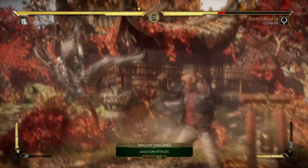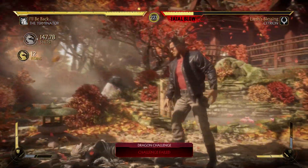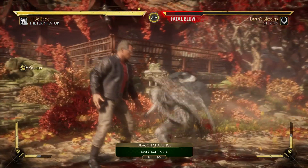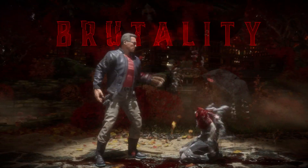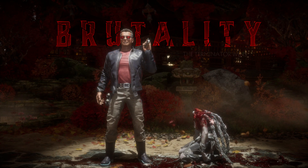The classic uppercut brutality is actually different for the T-800, mainly due to the reason that he has two different variations of it. The normal one blows your opponent's head to bits with his shotgun, and the other one is the normal decapitation with the head still attached to the spine, if you are in the endoskeleton mode.